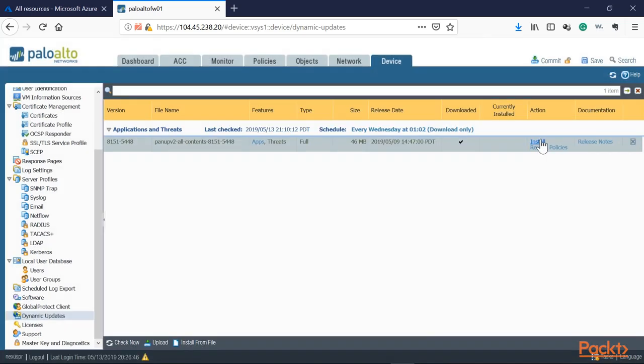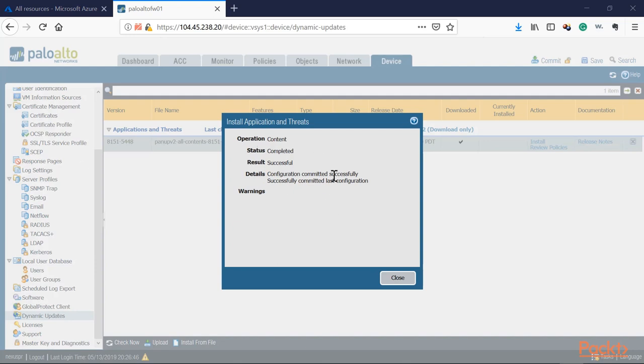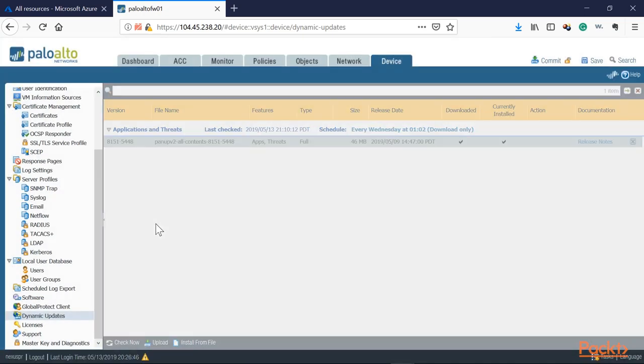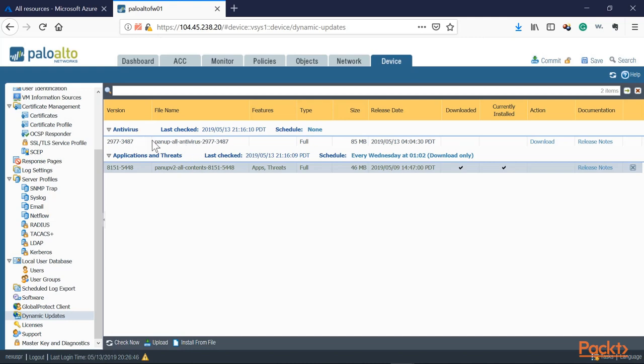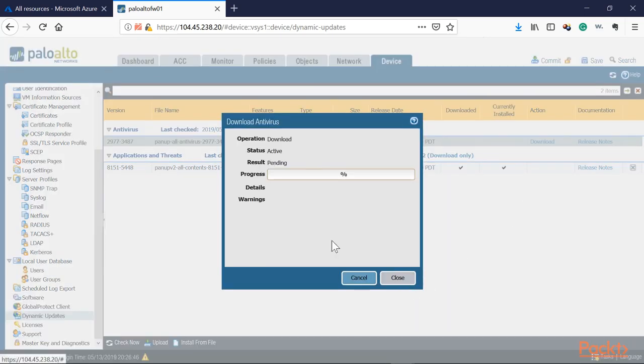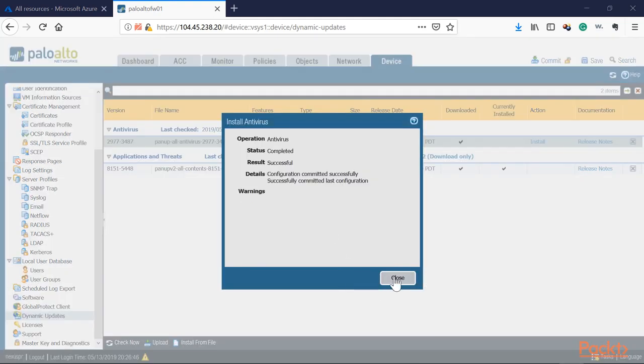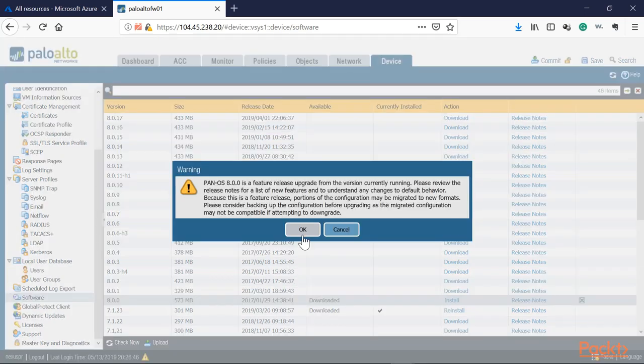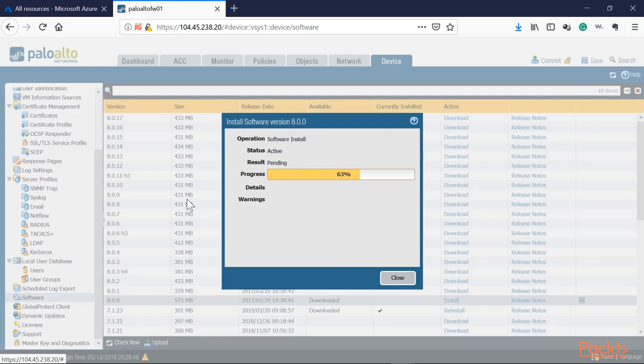The content update has been applied and completed. Checking for more updates — there's also an antivirus update available. Let's upgrade the antivirus and make sure everything is ready for 8.0. That's completed and installed. Now let's try triggering the 8.0 upgrade again. It looks like we have everything we need — the upgrade to 8.0 is running. We'll wait for it to complete; it will require a restart.